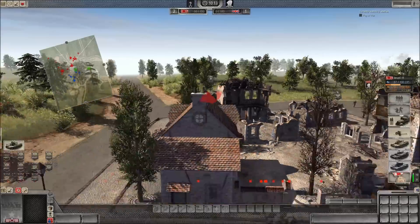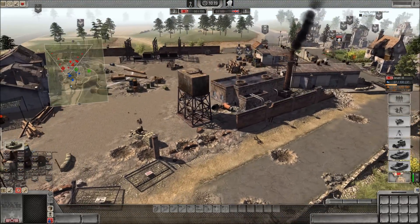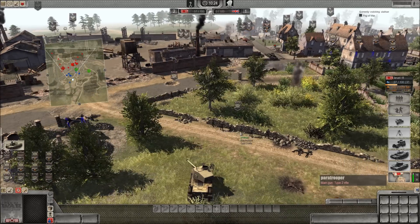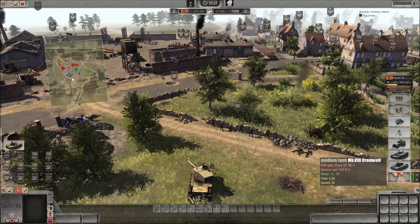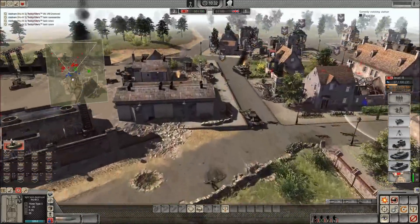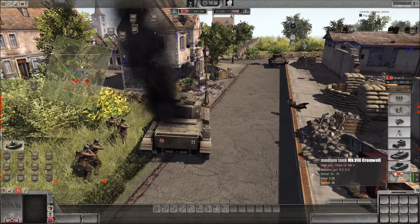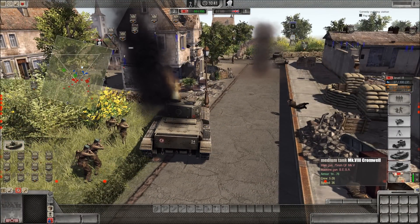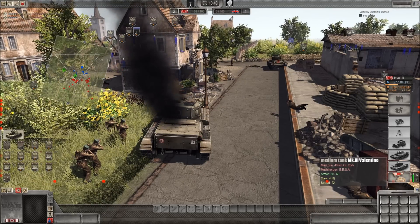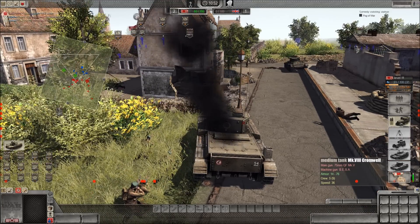This is a Cromwell — pretty famous British tank. Here it comes, and I've got my Honi firing at it. I took out his Cromwell, I think on the first or second shot. I think that was karma, because his Valentine was able to take out my Chinu, and now I was able to take out his Cromwell so easily with my Honi.